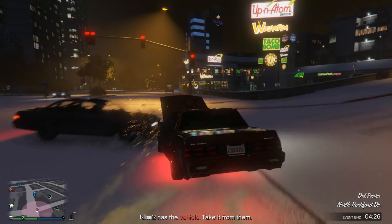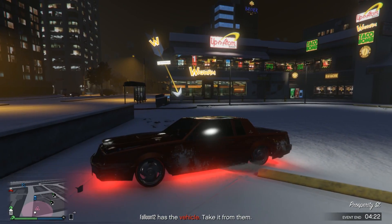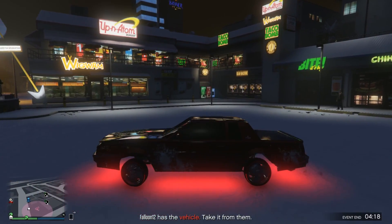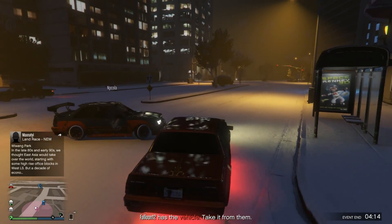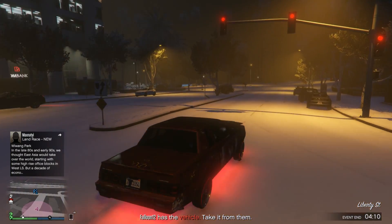You can actually jump while you're driving by holding down X — it's funny. There are six cars that you can turn into lowriders with this kind of configuration.